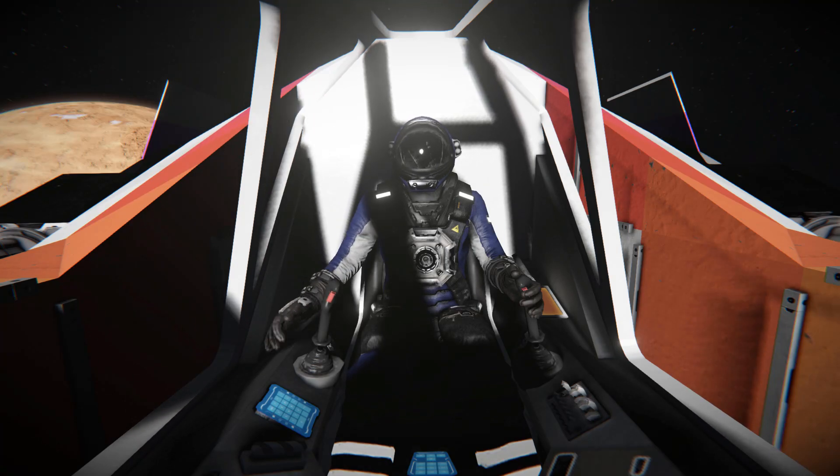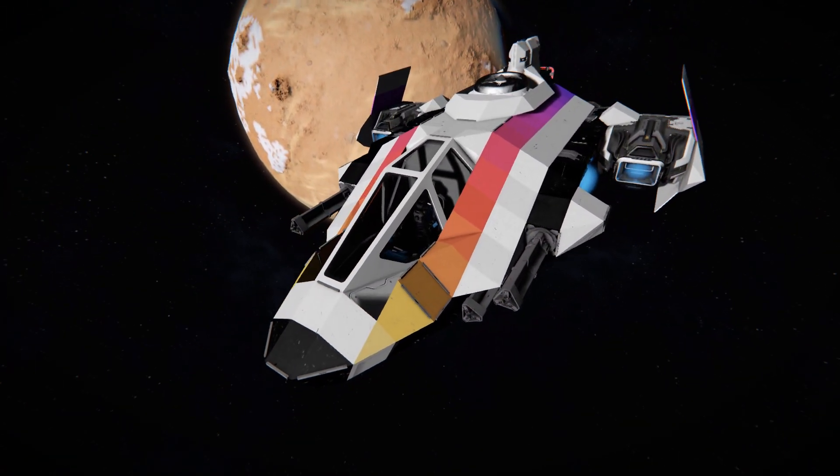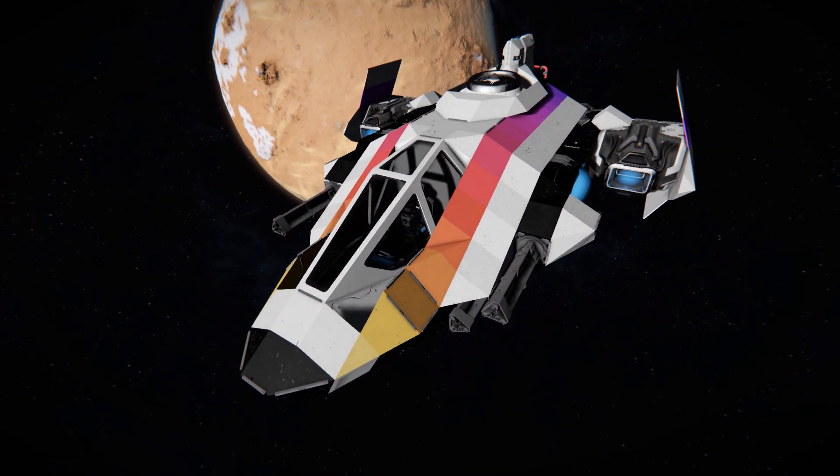Hello and welcome back to Space Engineers. In today's video we're looking at another small fighter and this one is called the GE Painbow. This is a small compact fighter that features a lovely coloured gradient that goes from a dark colour at the back to a very light yellow at the front.